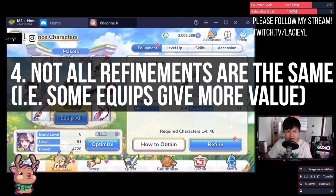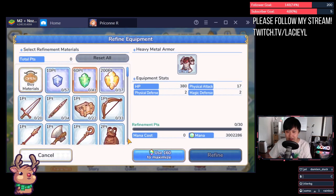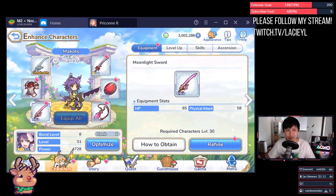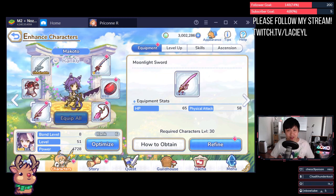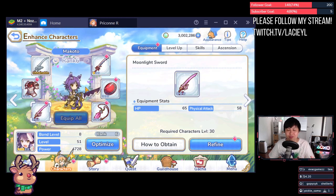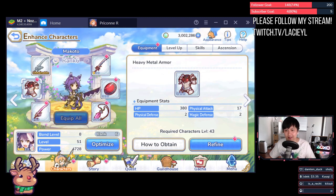Number four: not all refinements are the same. Using Makoto as an example, for 30 refinement points I could refine her Garnet Shield, which gives 97 HP, 3 attack, 2 physical defense. Or I could refine Heavy Metal Armor instead, which gives 127 HP and 6 physical attack. If you're struggling with a particular stage, ask yourself: is your Makoto getting hit too hard, or not doing enough damage? In one recent stage, my Makoto kept walking to the front and kept dying, which made everything fall apart. So I refined the Heavy Metal Armor a couple of times to solve it.